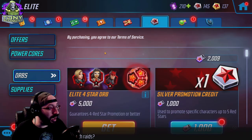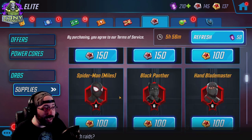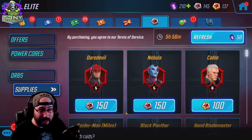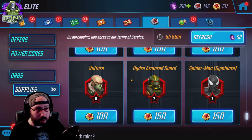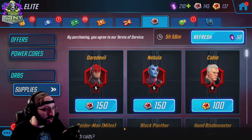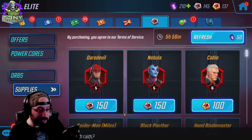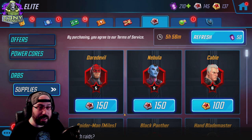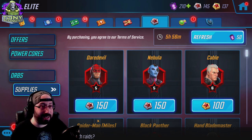Moving to the red star store — this store is terrible. The efficiency is awful, you very rarely get a decent amount of credits, and when you do you really don't have to upgrade that many characters. There are maybe ten total characters in the game that are absolutely phenomenal with high red stars; everything else kind of goes down from there. So when you do spend your credits, make sure it's on somebody who's not just good now but is going to be good in the future. That said, in the early stages of the game you don't have a lot of red stars, so buying one or two red stars on pretty much any character is a reasonable purchase.